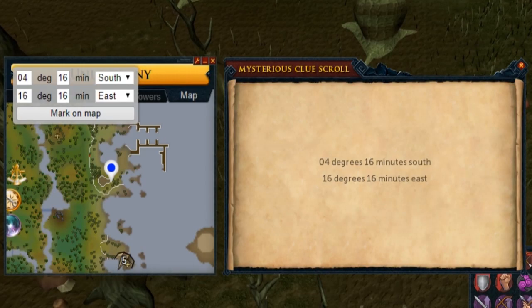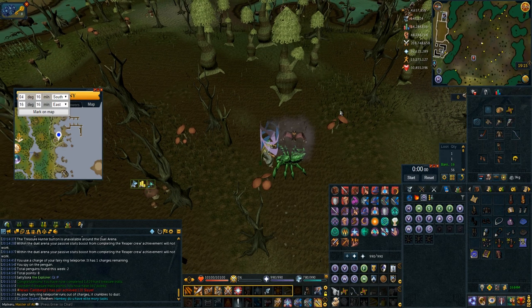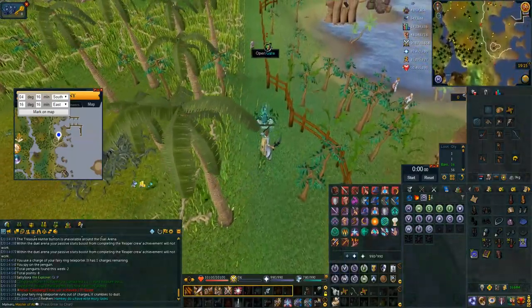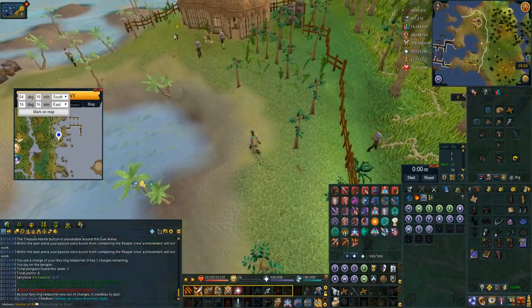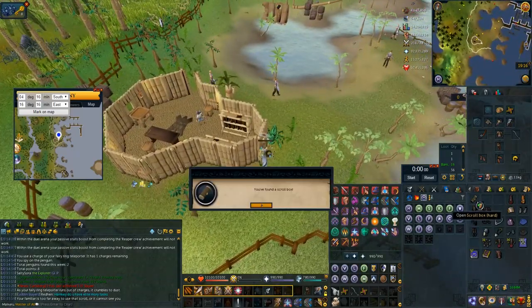The next one is the coordinate clue on the Karamja docks. What I do for this one is use my grace of the elves which is attuned to overgrown idols — this overgrown idol is on Karamja. This makes it very easy to get there: you just bladed dive and surge upwards, then when you enter your bladed dive will be coming off cooldown so you can bladed dive to the window that you dig underneath of. Then just use your meerkat special scroll to skip the wizard and you're done.